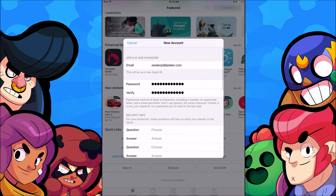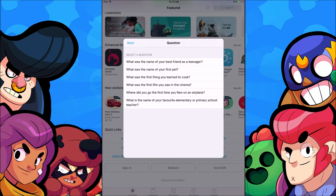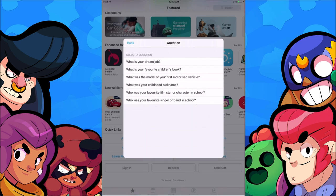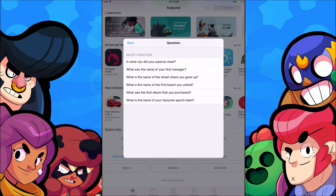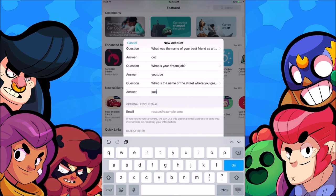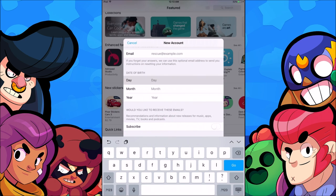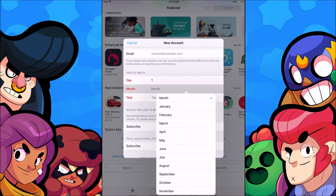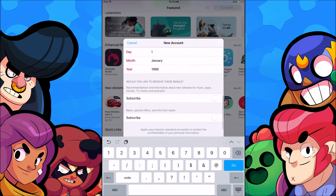Once your password is done, fill out the form — security questions, date of birth, and so on. I put in some funny answers but make sure to change those before you proceed. For date of birth I put January 1st, 1999.